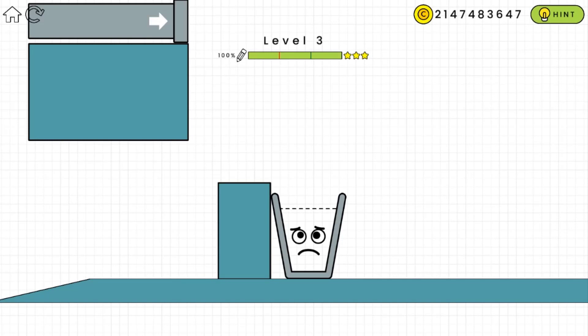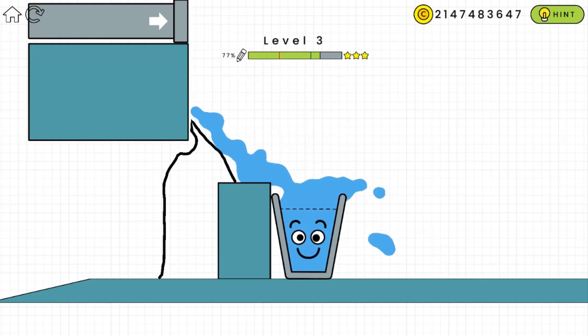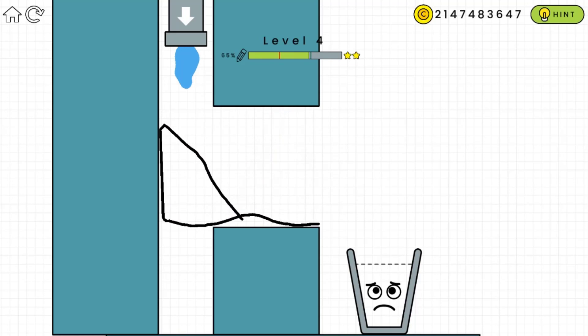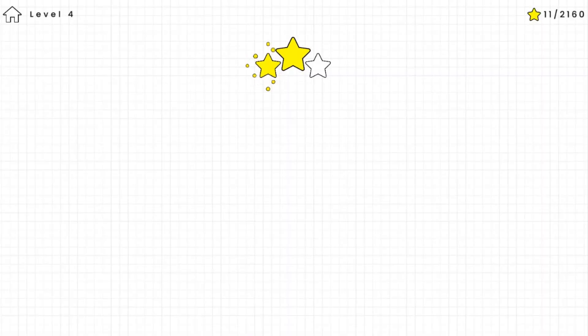On this level the water source is high on top, so we draw a line over there so the water doesn't fall and goes into that glass. Yes, we completed it with three stars! For the next one I think we have to draw a triangle so it doesn't fall that way. See the water going down — there we go! Now the glass is happy because it has water in it.